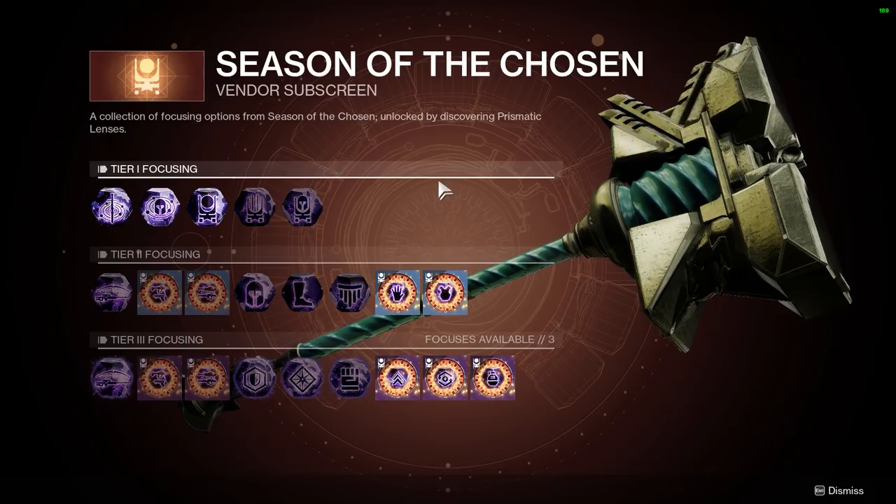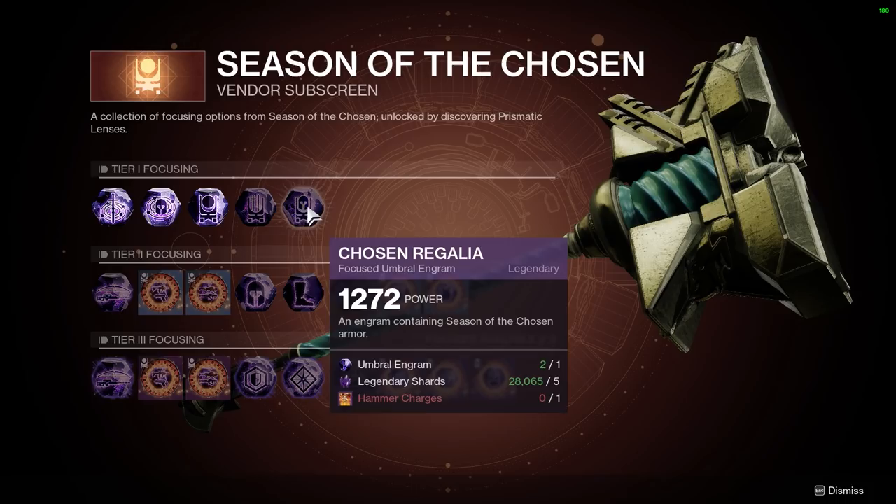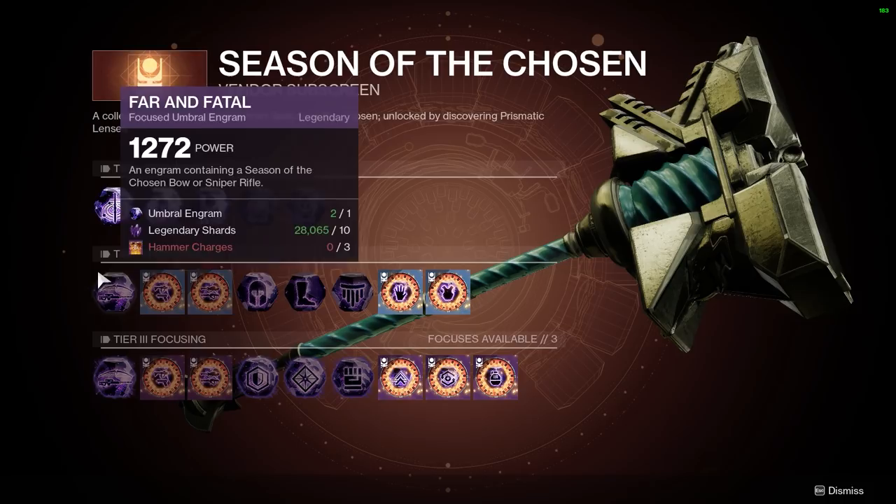Starting at the top, you can focus the engrams to get either world loot armor or weapons for the cheapest cost, as well as focusing to only get items from the new Season of the Chosen loot pool. If you want to invest more materials, you can also focus them specifically to get weapons or armor from the Season of the Chosen loot pool, but this is going to require that you have at least one hammer charge.